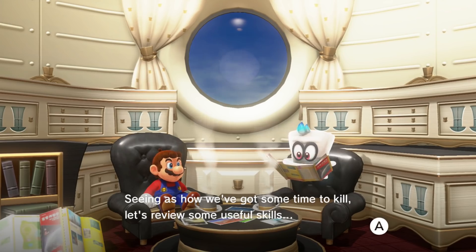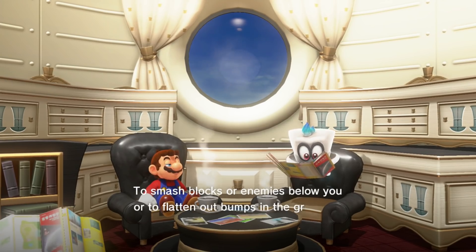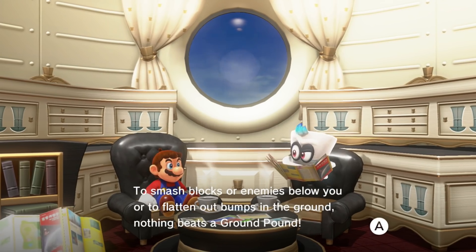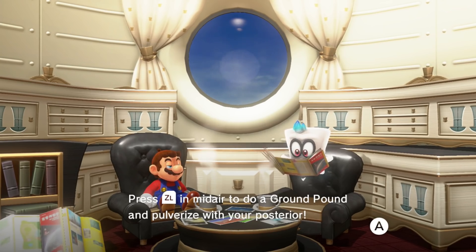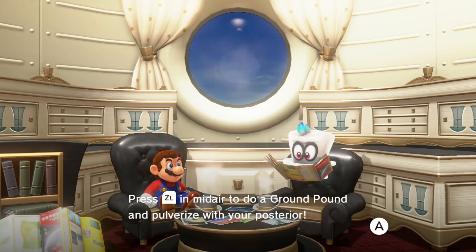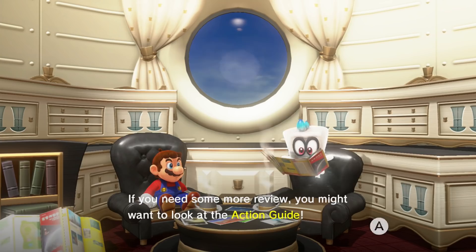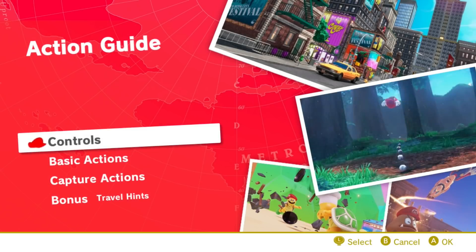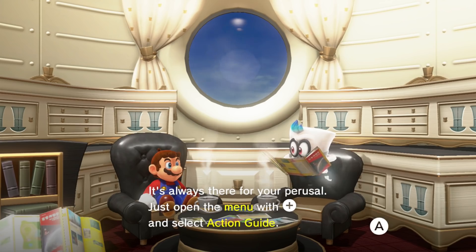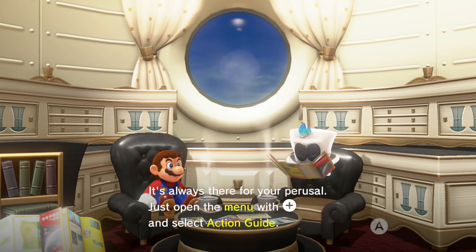'Travel tip — ground pound. To smash blocks or enemies below you, or to flatten out bumps in the ground, nothing beats a ground pound. Press ZL in midair to do a ground pound and pulverize with your posterior.' Well, there it is. If you need more review, you might want to look at the action guide — just open the menu with the plus and select action guide. I think I understand most of it anyway.